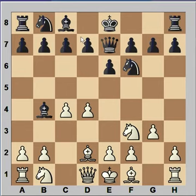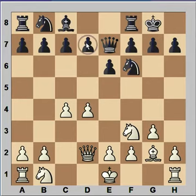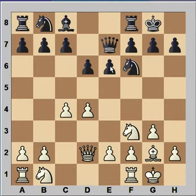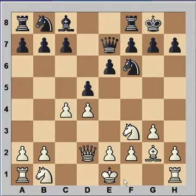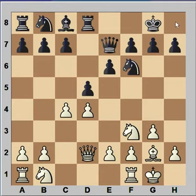Another way to continue was knight to c6. Bishop takes on d2 check, queen takes — because Kasparov wants to play knight to c3. Petrosyan castled, bishop to g2, and d5. Another way to continue was e3, and after castling, e5. Kasparov castled and Petrosyan captured the pawn on c4. Maybe more precise was rook to d8, keeping tension.